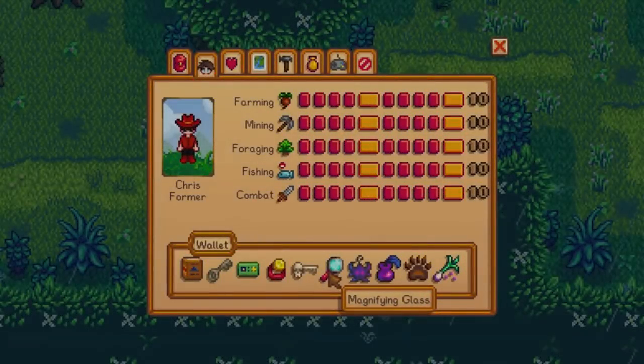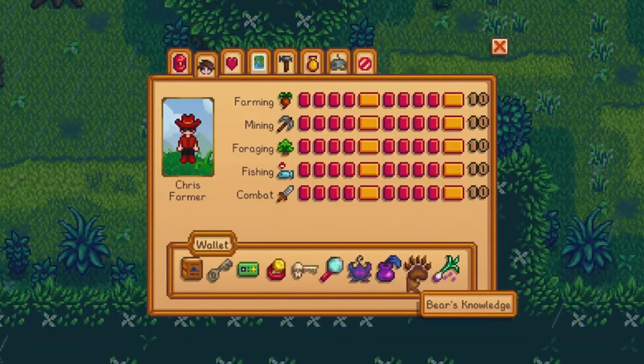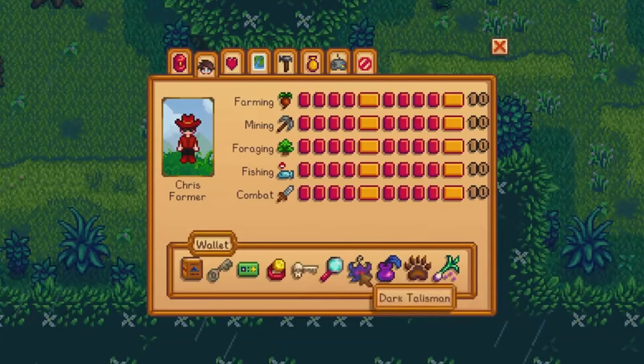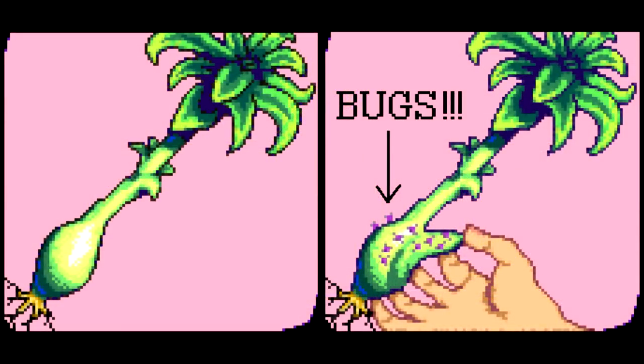There are a few more new character events in Stardew Valley, some of which grant permanent bonuses. There are three new bonuses that can be added to your wallet. The first is Spring Onion Mastery, which permanently increases the sell price of spring onions by five times. To obtain it, earn eight hearts of friendship with both Jaz and Vincent, then trigger a cutscene by entering the forest during spring on a sunny day between 6am and 5pm. A cutscene plays in which Vincent shows the player how to clean spring onions by removing insects. Once obtained, it can be found in the wallet on the skills tab.